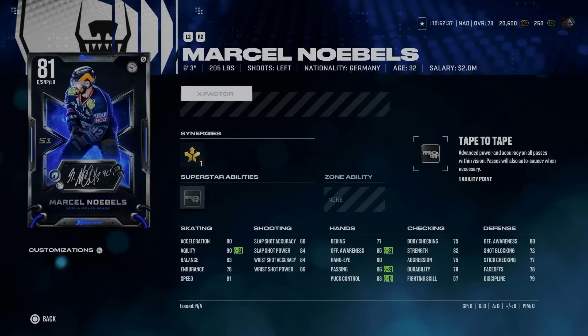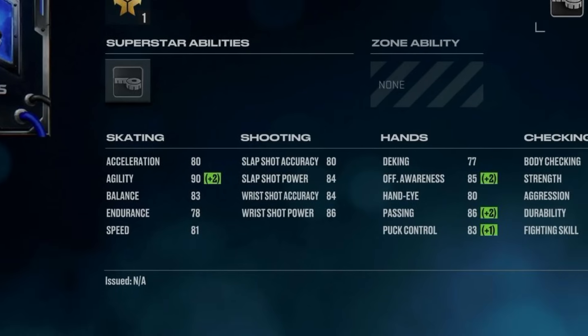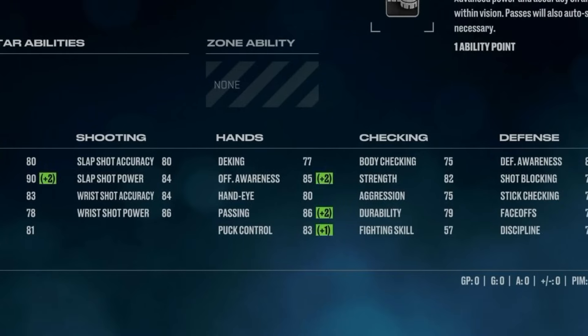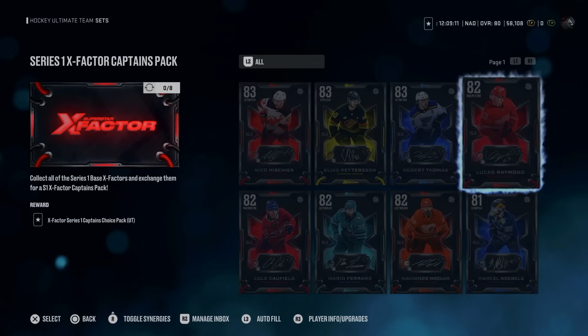Lastly, we've got the European Marcel Noebels at 6'3", 205 lbs. The German forward comes with Playmaking Forward and Silver Tape-to-Tape, which is not really a strong, impactful ability. And only 81 speed to go with 80 acceleration, which is awful. He does have 90 agility with Playmaking Forward activated. His shot is okay, hand stats are extremely odd — especially 77 deking — and body checking is 75. This is more of a recognition card.